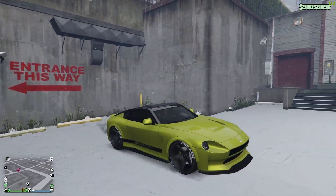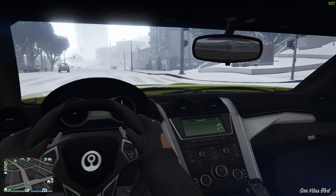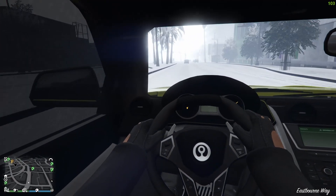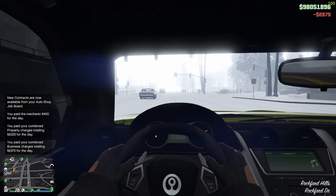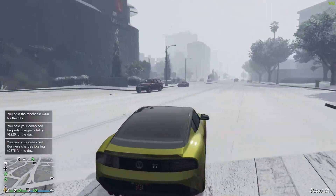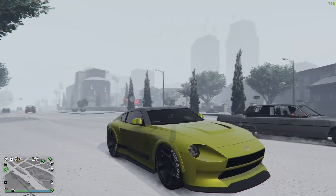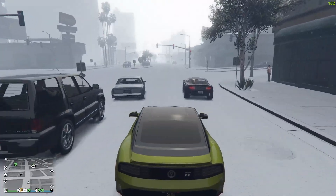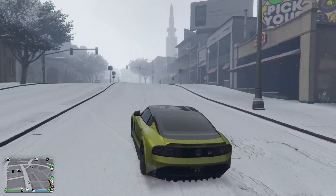I wish it wasn't snowing so we could see the colors pop, but that's fine. Let's drive this thing. Interior-wise, very nice — similar interior to the Adder in the game. It's like a supercar interior. Exterior-wise, this thing fully customized looks beautiful. I love the back, I love the quad exhaust, the sides — this is amazing. This yellow really doesn't fit well with most cars but on this one it's just perfect.